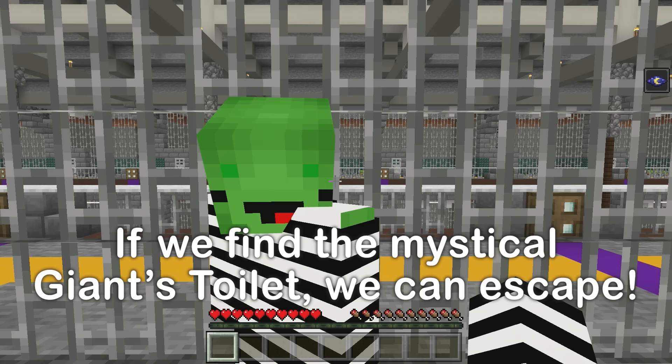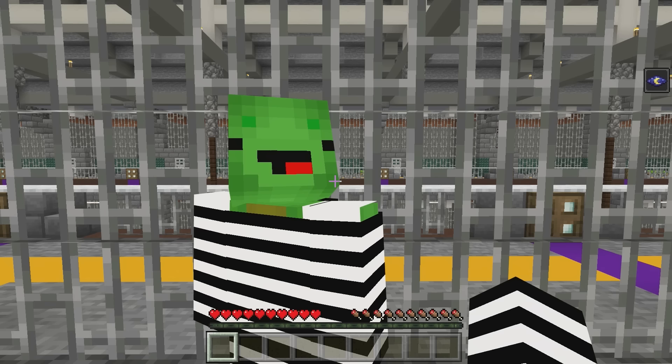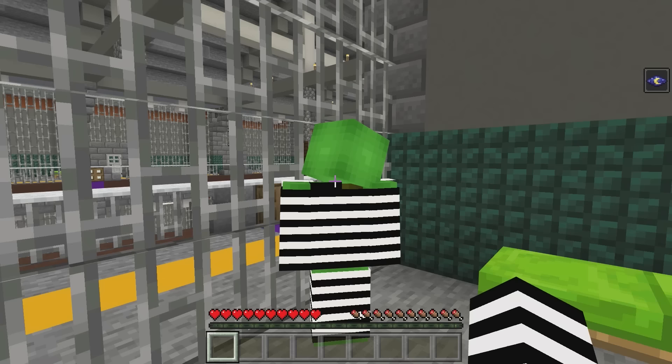I want to start looking for it. Our plan is to find the secret fourth area and look for the Giant's Toilet. Once we find it, we'll be able to escape from prison. In that case, let's put this plan into action. Now, how do we get out of this cell?